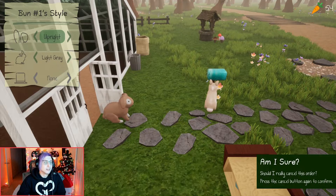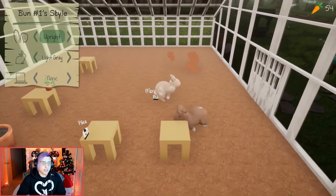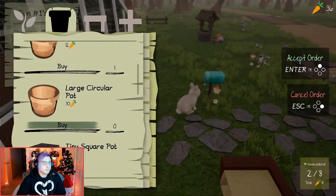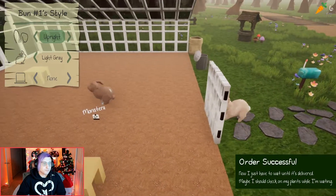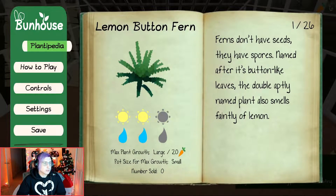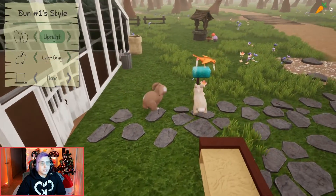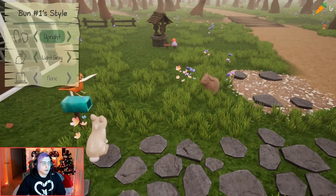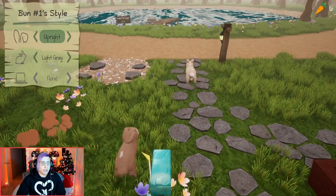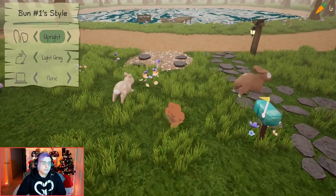Now we're down to six carrots — oh no, we've done it again. I think you cancelled the order — wrong button. Small, medium, large — there we go. We just need to wait for our stuff since all our pots are used up. What's this bird's name? We should name him — Barry and Larry or something like that.